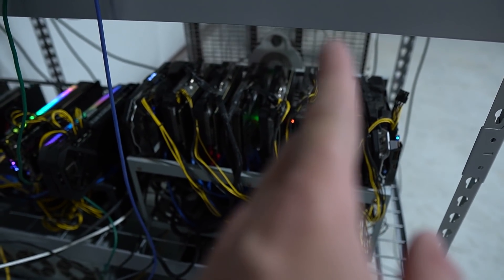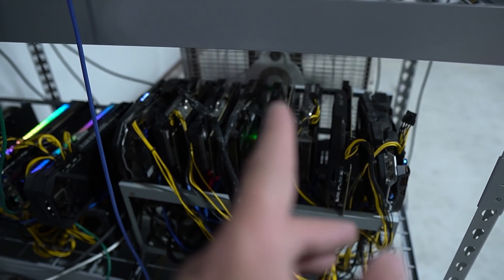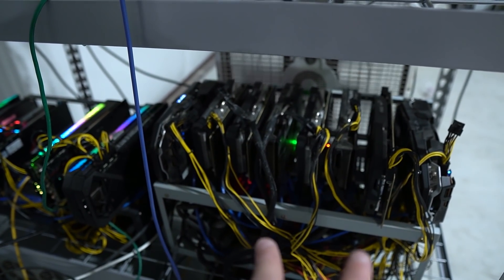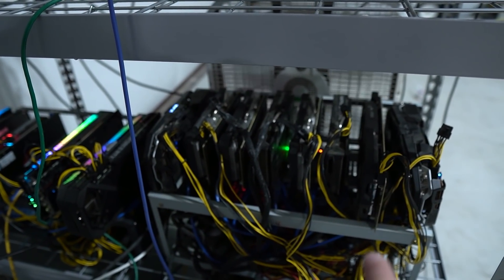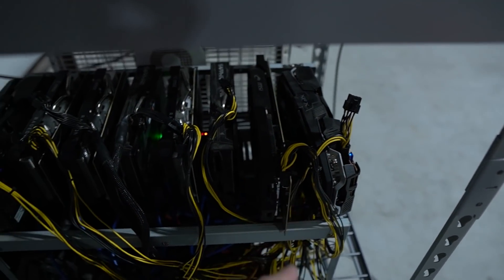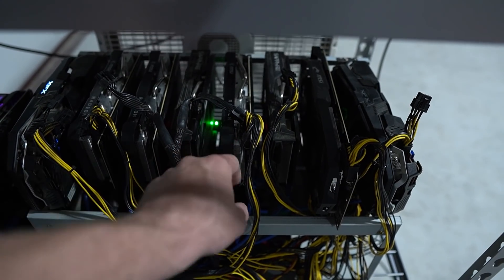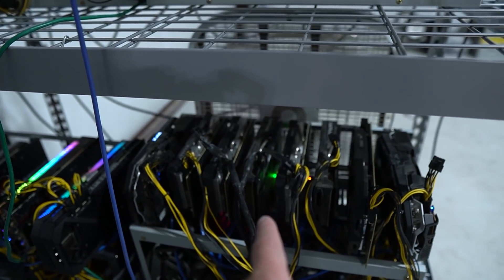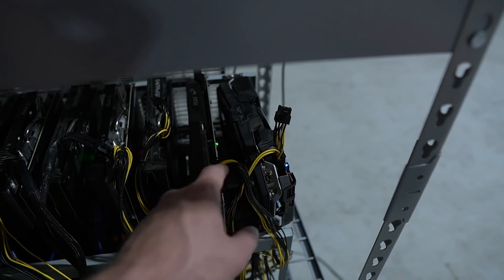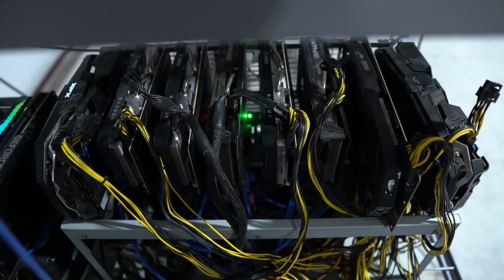This one is 6x50 XT's and one or two 5700 XT's. It's getting too hot on two of the GPUs. This one up here, the front fan is dying. And this one right here is a 5700 XT that's overheating on the core, which is interesting — both of them. Obviously the first one because the fan's dying, and this one probably just needs to get taken down and repasted.